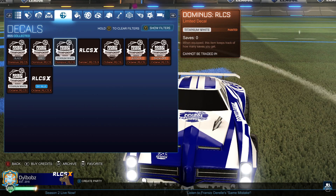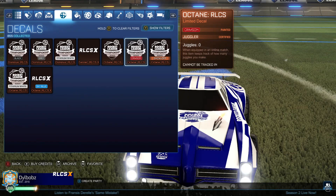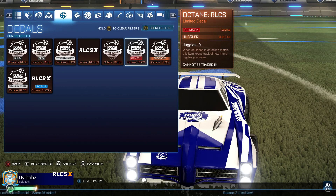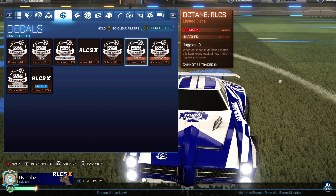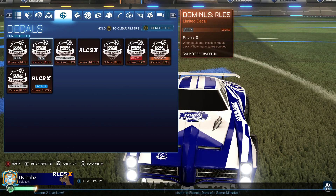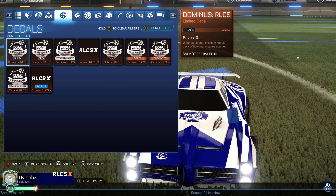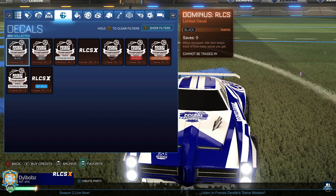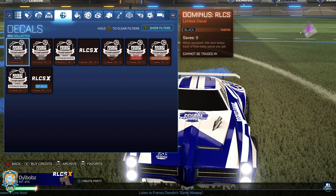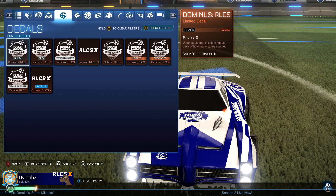So these two white RLCS decals have done a really good job. We also have a Crimson Octane RLCS decal at the moment, which I'm holding on to, hoping that will go up in price. I got that from a drop a while ago and it's 500 credits at the moment, but we could see this thing going up a few thousand credits for sure. Same with the Black Dominus RLCS I have here — I also got that from a fan reward drop. So technically, I'd also be adding 3,000 credits profit on the Black Dominus RLCS and another 600 credits on the Crimson Octane RLCS, but I'm not actually going to count those because I did get them for free from fan rewards.